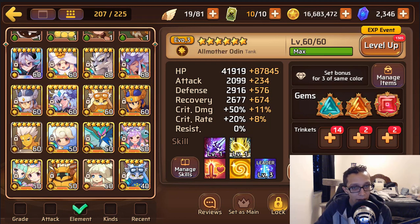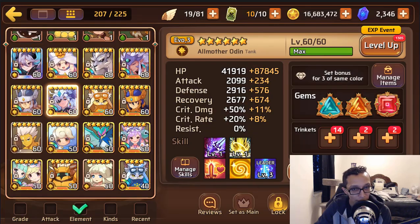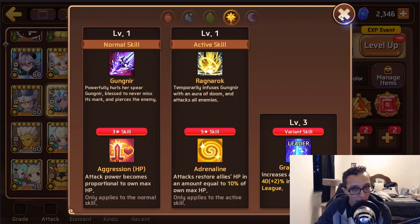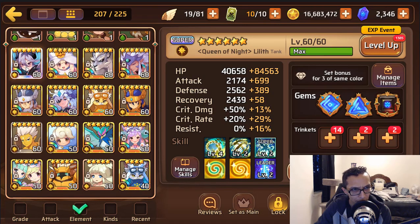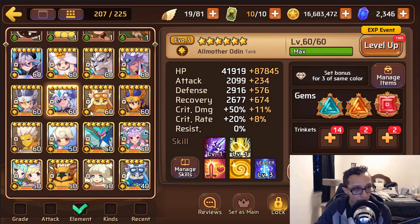Then you have light Odin who is already evo 3 and has an HP lead — holy crap, like Elio's account but better. Hers is 40 plus 2%. You could definitely run her as lead for your PVP team, and she should be triple HP — and yes, she is triple HP.